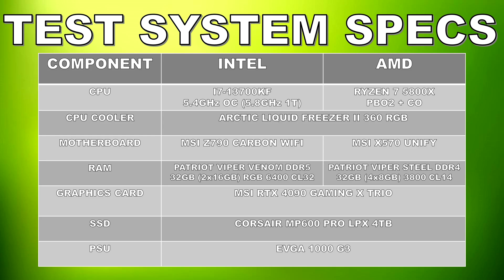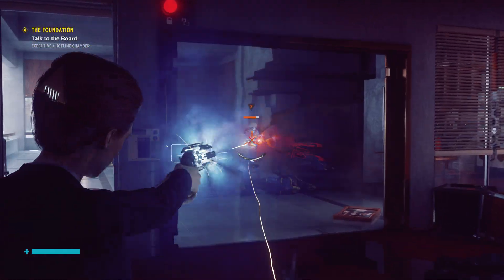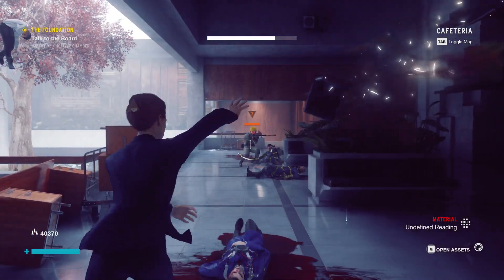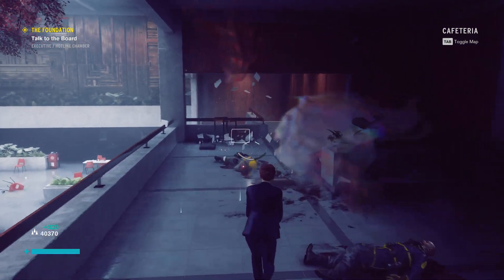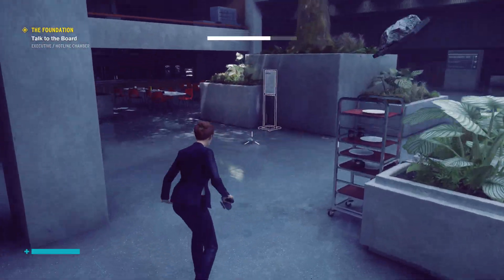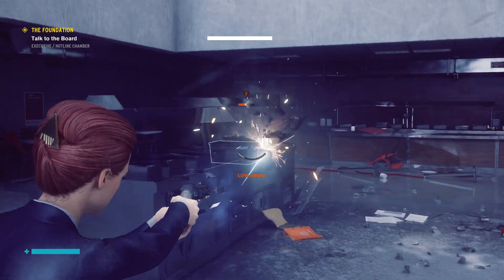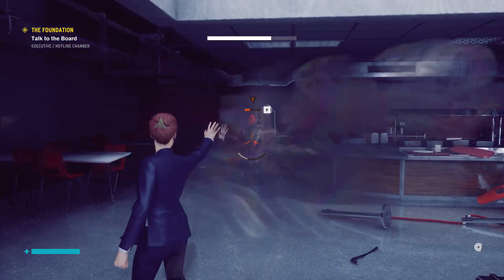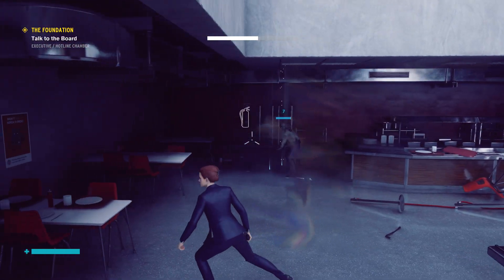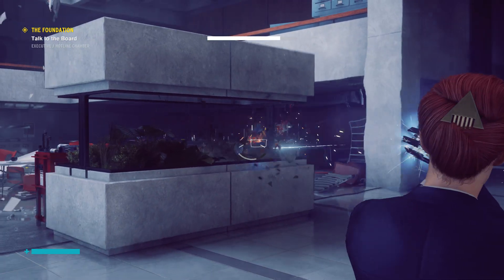For game storage we have a 4TB Corsair MP600 LPX Gen 4 NVMe SSD, the graphics card is an MSI RTX 4090 Gaming X Trio, and the power supply is an EVGA 1000 G3. I tested the games at 4K to show a realistic scenario for this graphics card rather than lower resolutions like 1080p where we'd just be CPU bound. What I'm testing here is whether at 4K, where we are typically GPU bottlenecked, the CPU can play a more vital role when we introduce ray tracing into the mix.